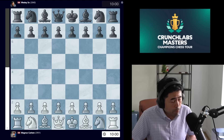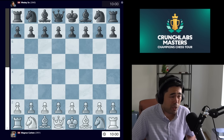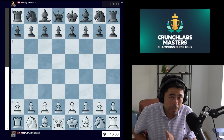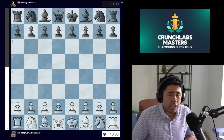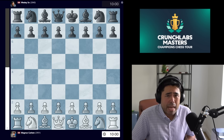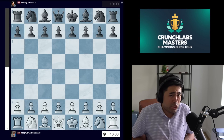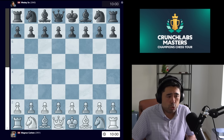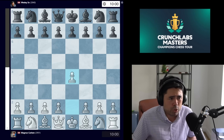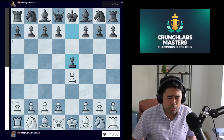Remember, Magnus lost his match yesterday against MVL, which relegated him to the losers bracket of division one. If he loses another match he is eliminated — it is finito. The game we're looking at is also armageddon. Wesley and Magnus both being rock solid players drew the two rapid games. In armageddon, Magnus is playing with the white pieces against Wesley, and must win — he was unable to win against Maxime yesterday.